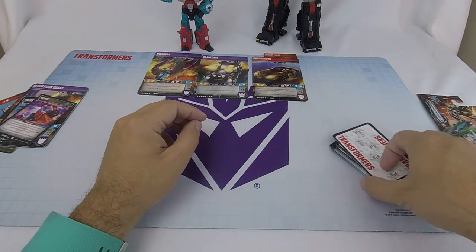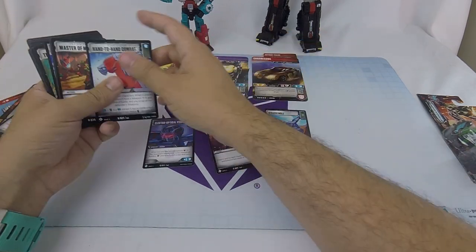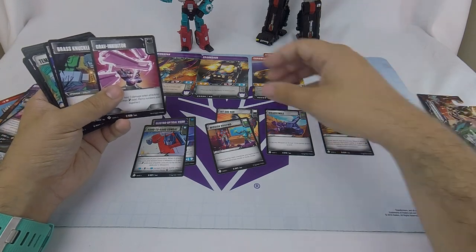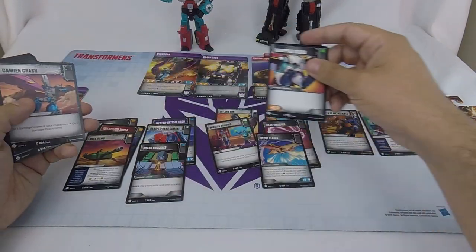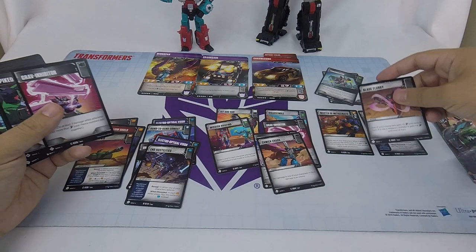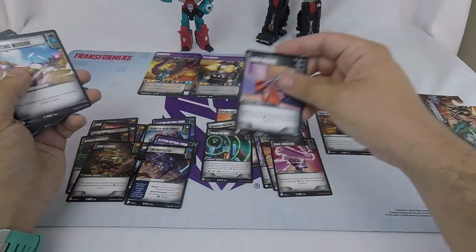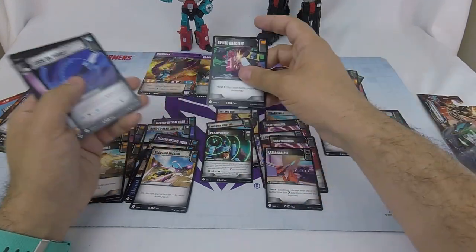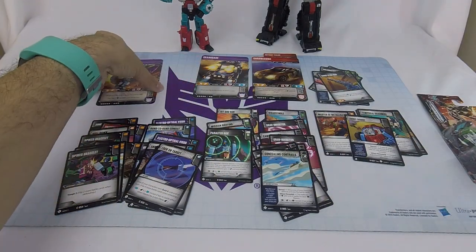Now let's do the battle cards. We've got white, black, white, blue, blue. Master Metallic Auto is a bit of everything — we'll stick that aside for now. Black, blue, black, uncolored, orange, orange, orange, green, black, blue, green, blue, uncolored, black, orange, orange, green, white, black, blue, orange, uncolored, uncolored, uncolored, orange, orange, blue, blue, black, black, black, green.